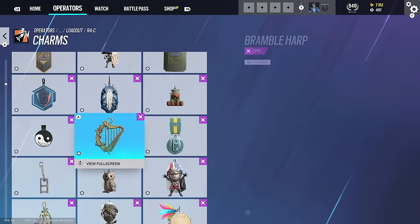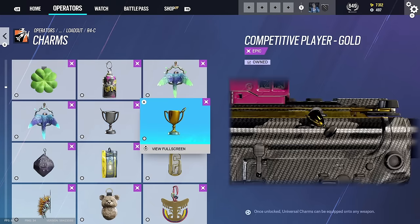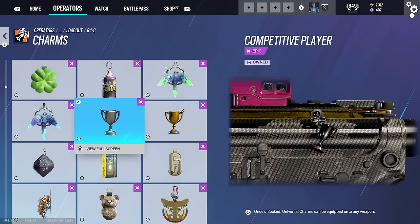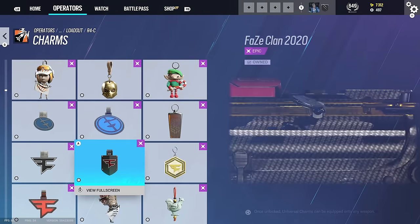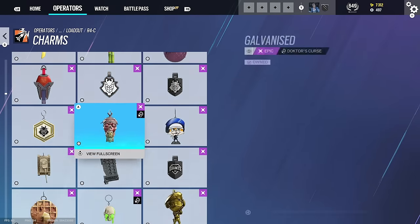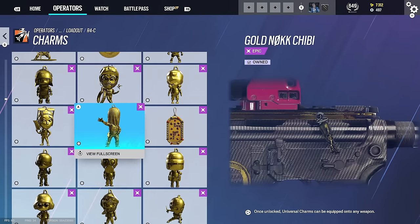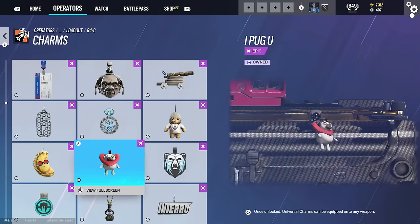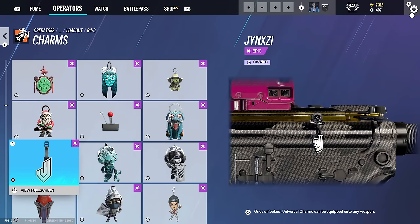For the other charms - I think these are the streamer challenge ones. We've got the two competitive charms: one if you won a competition, and one if you just played in the competition - they give you a random team charm, which is pretty cool. People say it's quite rare. There's a few more rare items we're missing. Scrolling down through the charms - we're only a quarter of the way down. We've got the Jaeger charm next to the Chinksy charm.